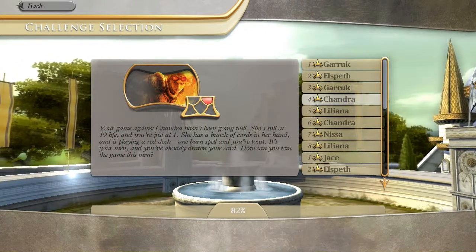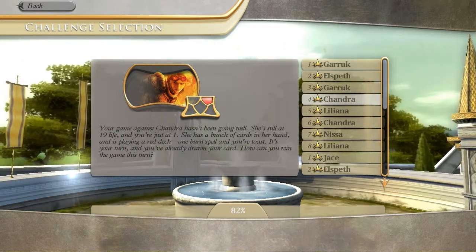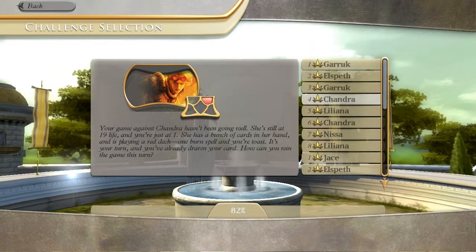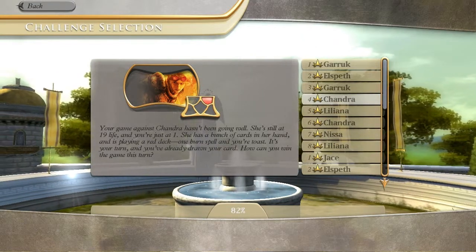Welcome back friends and Planeswalkers to Duels of the Planeswalkers Challenge Mode. I am Dry Fusano and this is challenge number 4. We'll be facing off against Chandra Dalar.